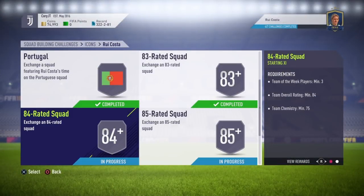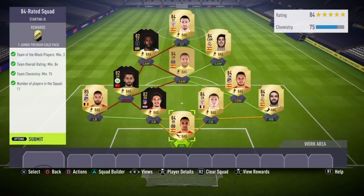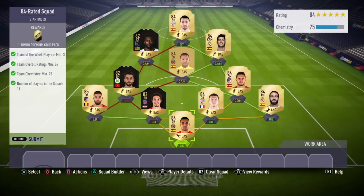This is where it gets expensive. You need the 84, 85, and 86-rated squads. For the 84-rated squad you get a Jumbo Premium Gold Pack. Requirements are minimum 3 Team of the Week players, team overall rated minimum 84, 75 chemistry, and 11 players in the squad.